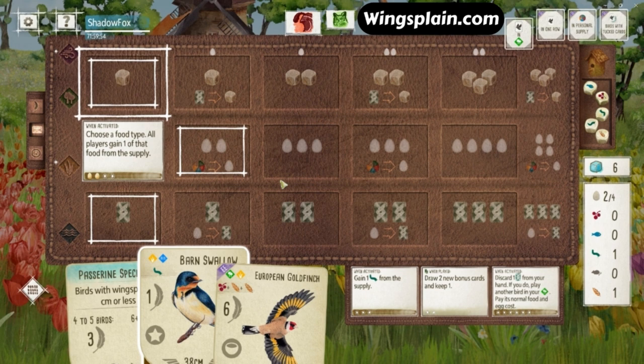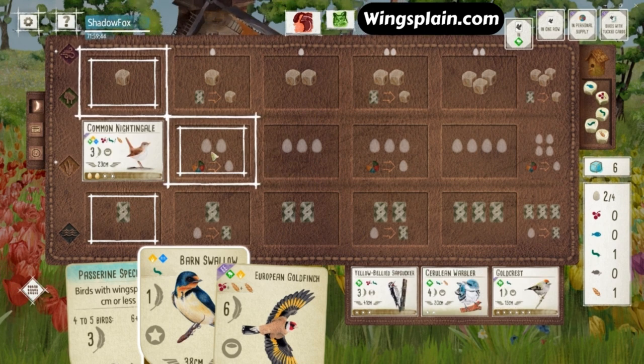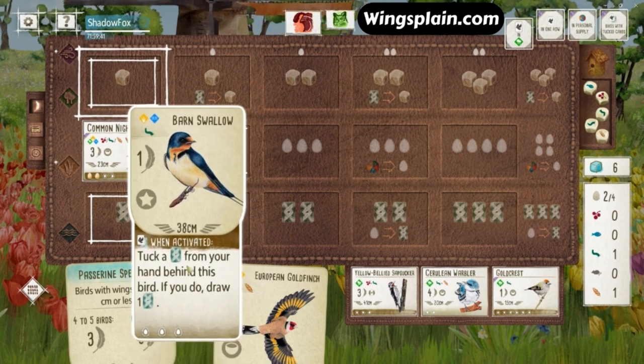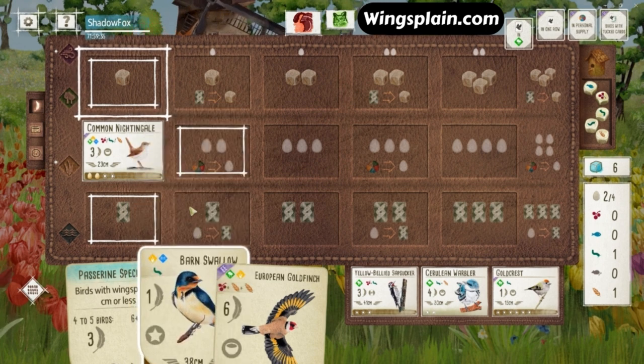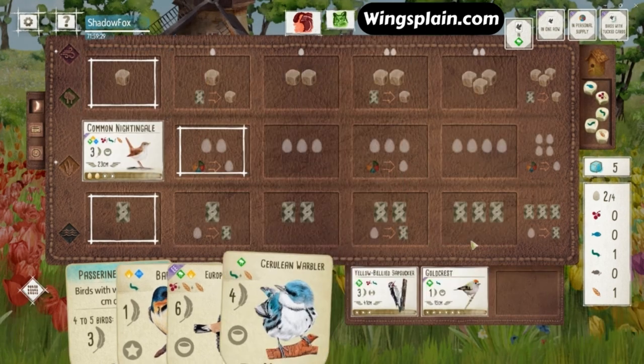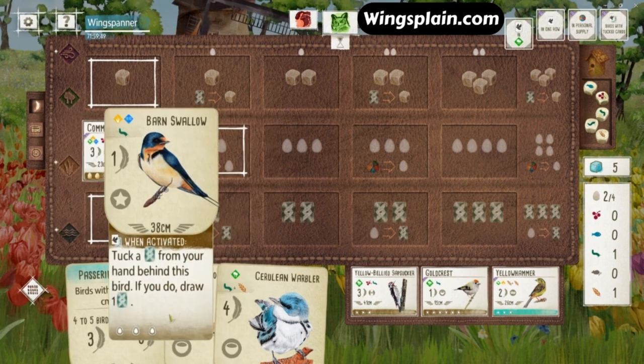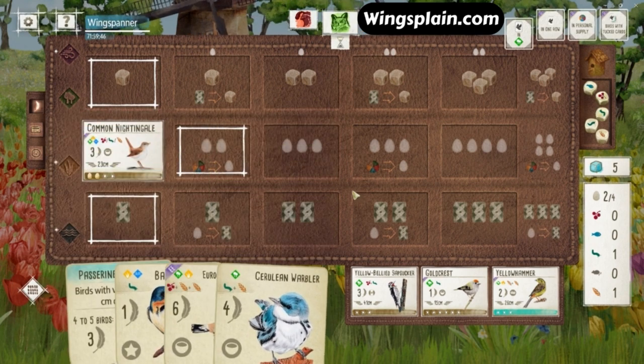I don't want to get rid of the Goldfinch. We see the Sapsucker in the tray and the Cerulean Warbler. The Warbler's a good bird, but I don't think we're going to go out of our way to grab it here. Got to get our Barn Swallow down. Might be thinking about denying something from my opponent. Looks like I'm going for the Warbler — that's probably what I'm looking at for my forest bird. It's going to be easier to get that on the board than the European Goldfinch.